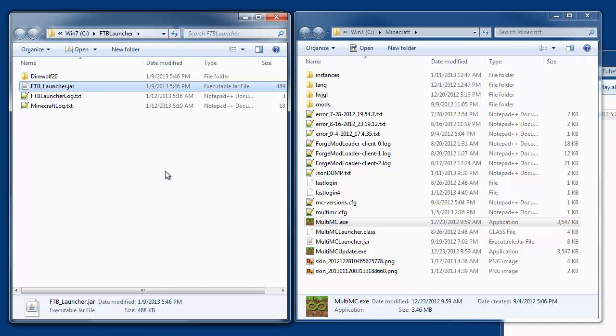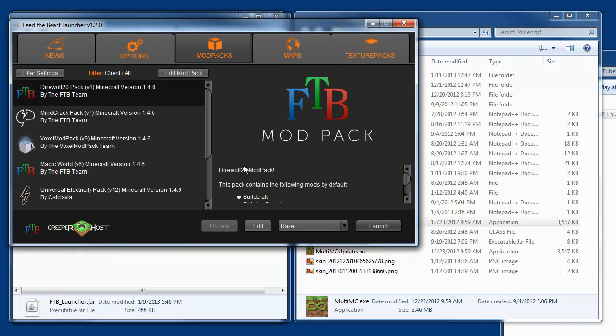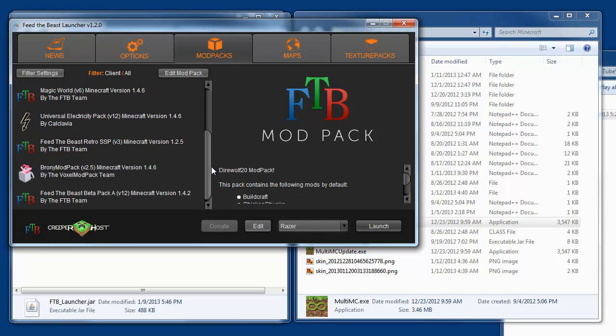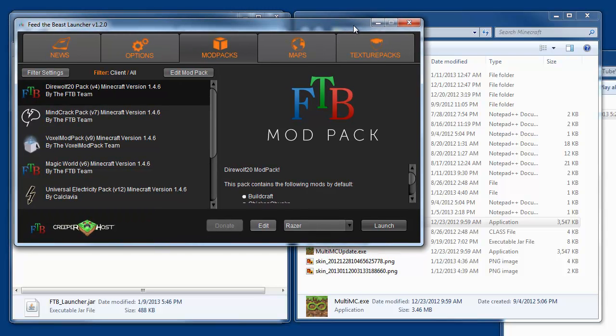The first thing you want to do is launch the FTB launcher. When it first comes up it's probably going to ask you to do some updates. If it's your first time running it, go down here and create a profile, which lets you enter your Minecraft username and password. Then you'll want to select a mod pack. For me, the most compatible one is the DireWolf mod pack, which is the one I'm starting with for my let's play. Just select it and hit launch — it'll download the whole mod pack, configuration files, everything you need.